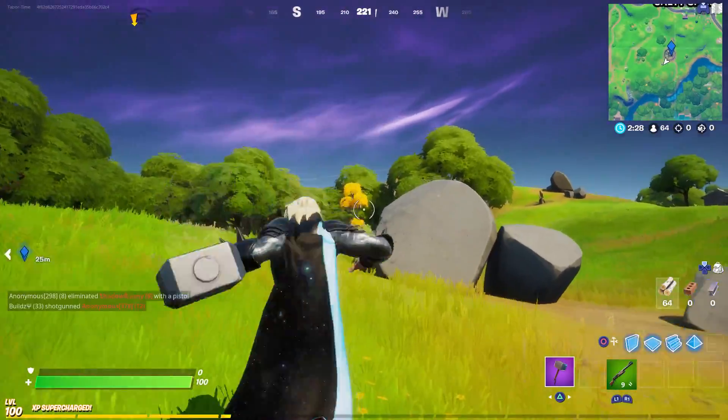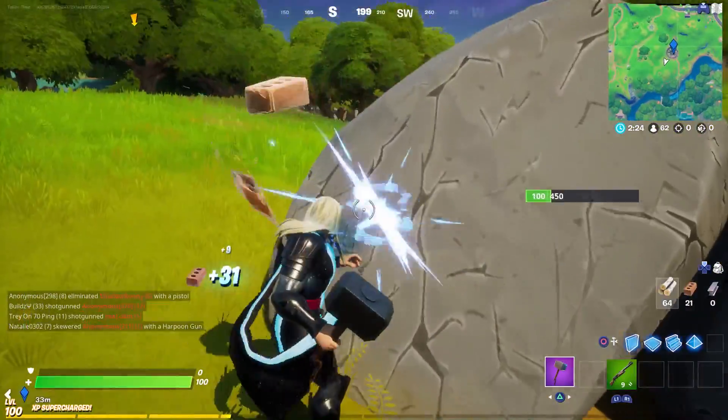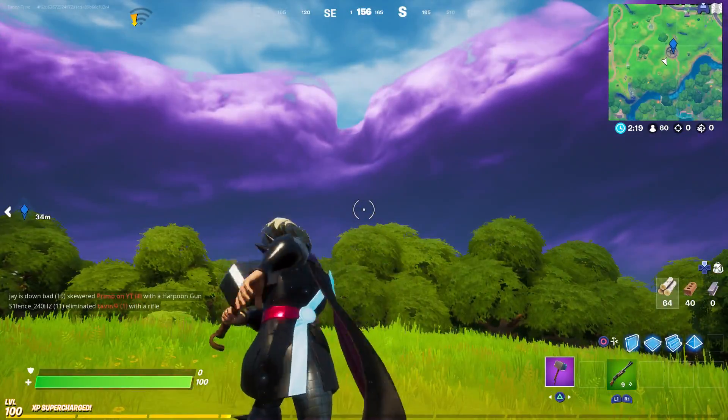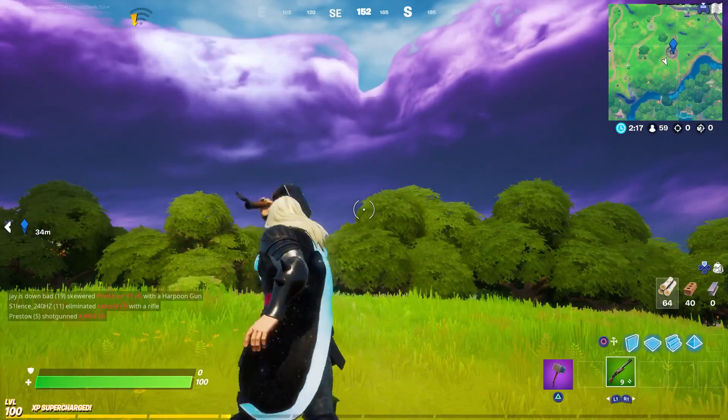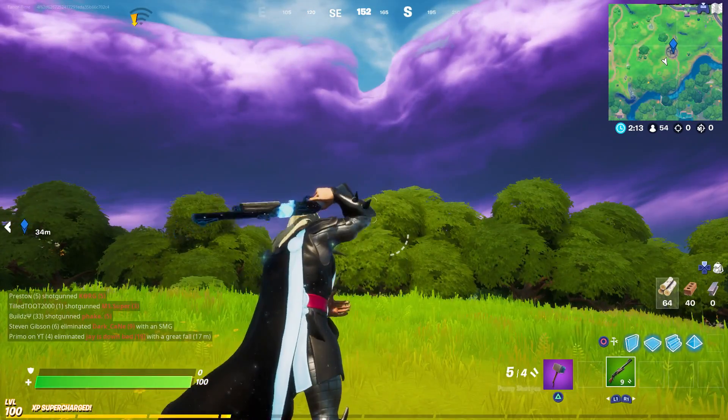There it is — nice music, good old Mjolnir. He swaps hands and everything. Too bad you can't chuck it — that'd be awesome. It has a unique sound, it's got a little bit of a contrail, and the pullout feature — it kind of flies towards you, that's awesome.